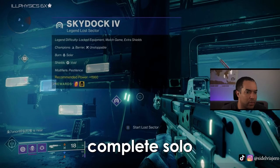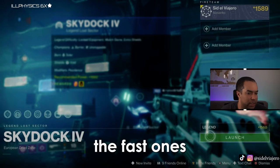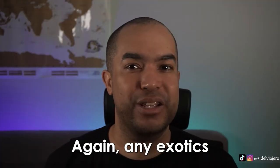Step 2: repeatedly complete solo lost sectors on legend or master difficulty. Personally I like the fast ones like Excavation Site 12 and The Quarry, Sky Dock 4, because they take about 60 seconds at a relaxed pace. Any exotic you earn while farming lost sectors will go to the postmaster.